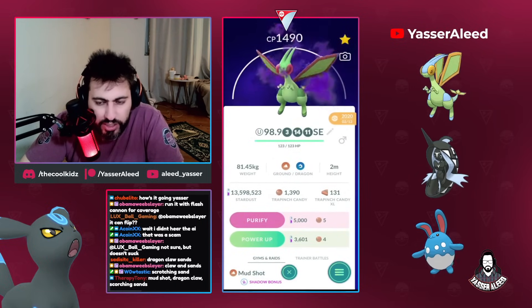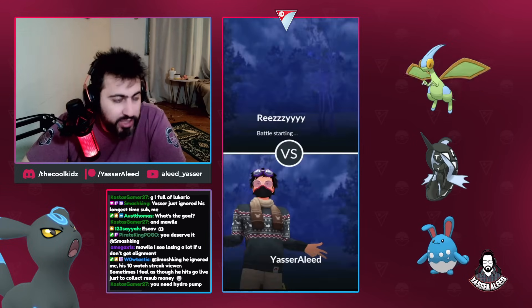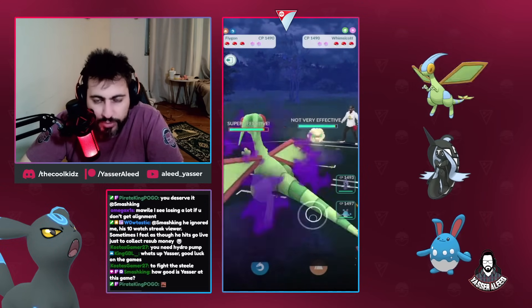I do have two Shadow Flygon built, so looking at the moveset - the team is actually one I mentioned in the best teams guide that I will be playing. It's Shadow Flygon, Azu, and Tapu Fini.